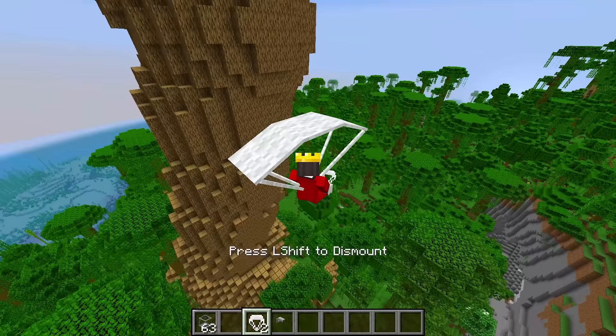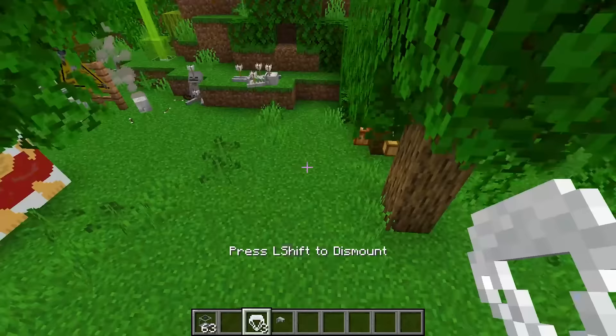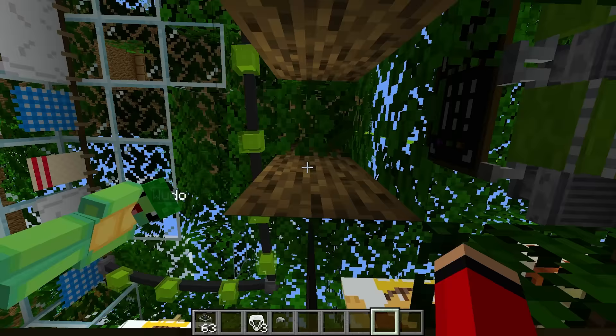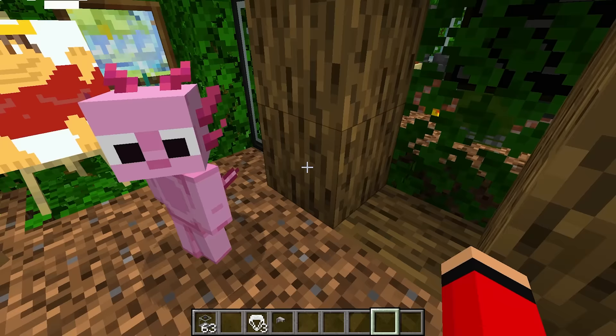Hey Wudo, are you done? Yeah, Wudo — we're done with our build, so you better be done too! I've been done, guys! But there's a problem — you're never gonna figure out how to get inside my secret treehouse! And what? Wudo, that was so easy to figure out! We can literally see the ladders! What? It's on, man! Well, welcome to my treehouse, guys! You're in my bedroom, aka my relaxation area, where I can sit in my bed and look at these beautiful paintings, and I can make my own paintings!